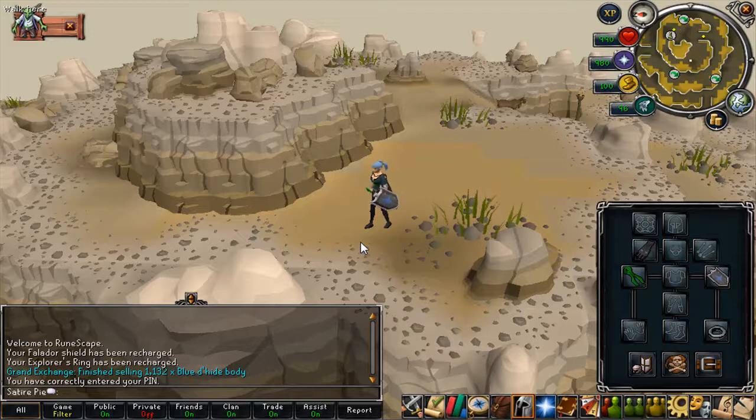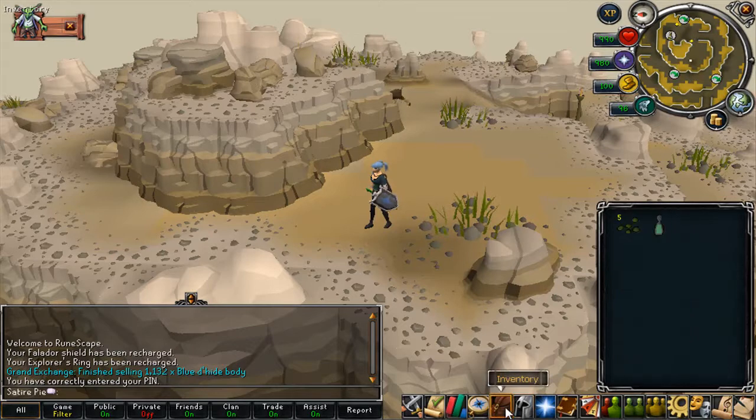Hey guys, SatirePie here and welcome to episode 5 of Daily Cash Boost. This is going to be a two-parter — the next two episodes are going to be based on farming herbs. This episode is a lower level guide and we will be planting toadflax. You need level 38 farming to plant toadflax.